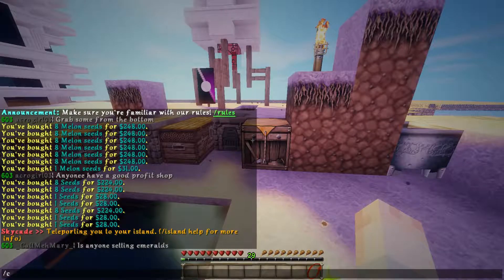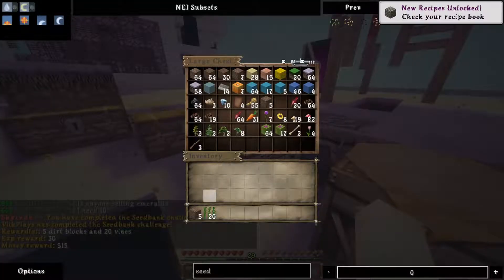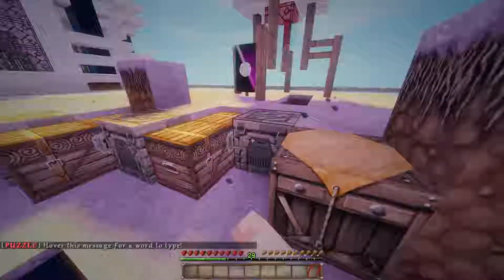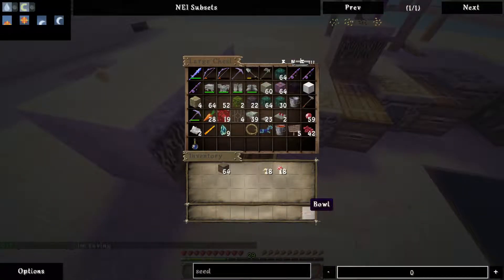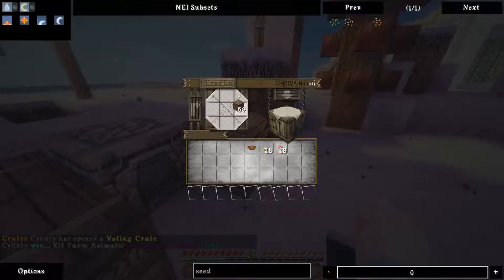Let's go ahead and turn those in. We got some vines — not sure if we'll use them, but I will take them. What else do we have? Stew maker: 18 bowls of mushroom stew. We have enough for mushroom stew, but no bowls — well, one bowl. You need 18. Let's go ahead and do that. Oh, you get four per craft. As you can tell, I never make any kind of soups in this game, so I did not know you get four.